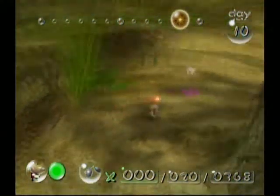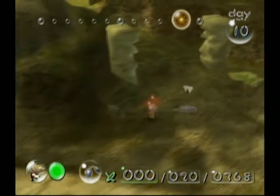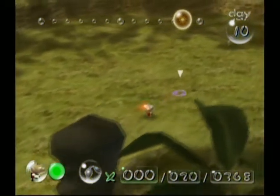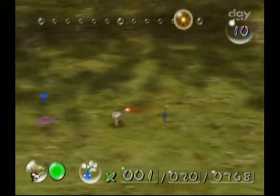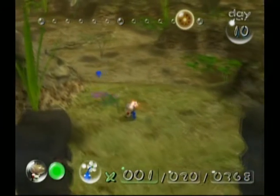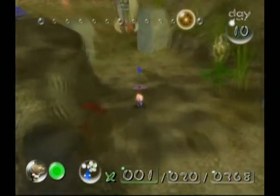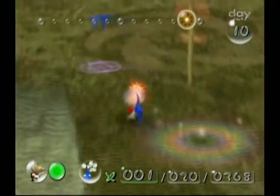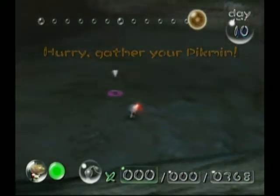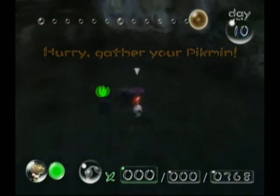I think I have a blue in the Armored Cannon Beetle arena. By the way, Olimar can walk in water. There's one lone blue here. You may hear a tiny bit of background noise. Our day is almost over — I'm just going to skip to where it's sunset.